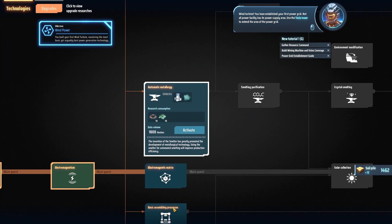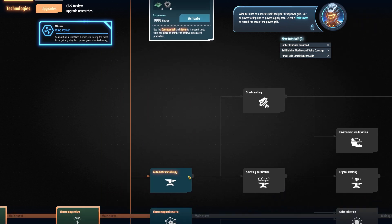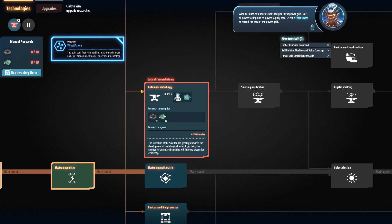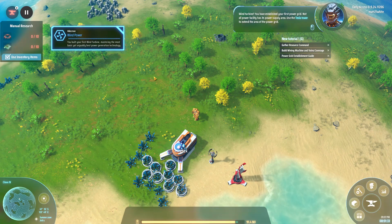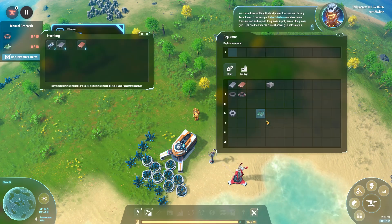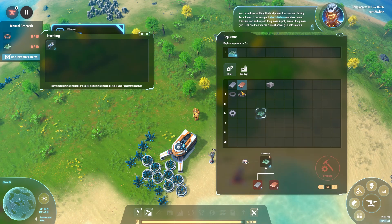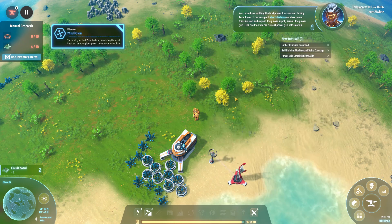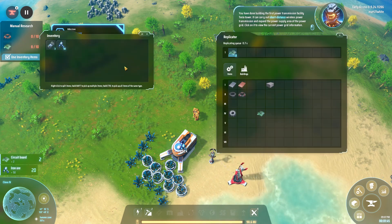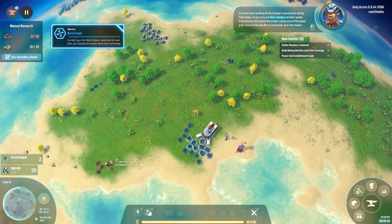You have established your first power grid. Not all power facilities have power supply — use the Tesla tower to extend the area of the power grid. We'll use energy chips. It can carry out short-distance wireless power transmission and expand the power supply area. Now I've got to go find some copper.